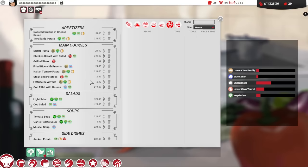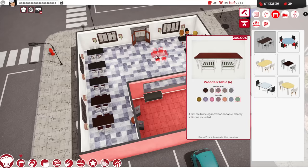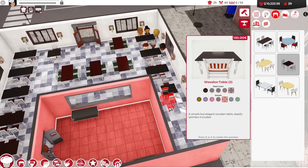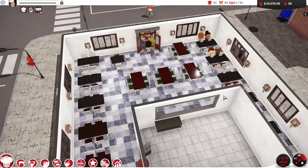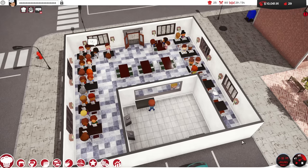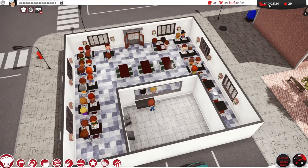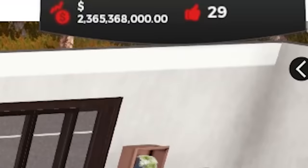I wonder how high we can get it. Here's the plan: we're going to get as many people in here as we can and then jack the prices up astronomically, insanely. I don't even care what color everything is now - it's all about the money at this point. I think I can shove a couple more tables in here. Here comes all the people, they're all getting seated. We want a full room. I want to see how much I can screw everyone over. If suddenly we end up with like tens of thousands of dollars, we'll know.